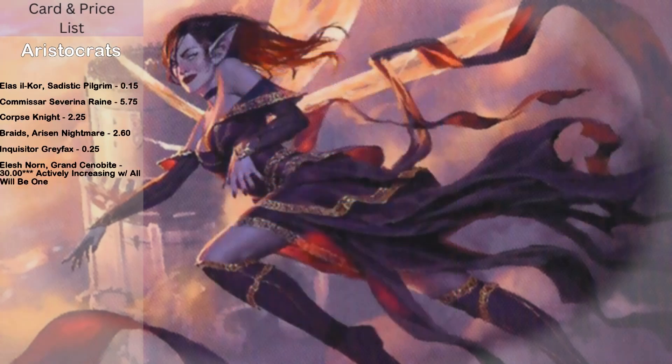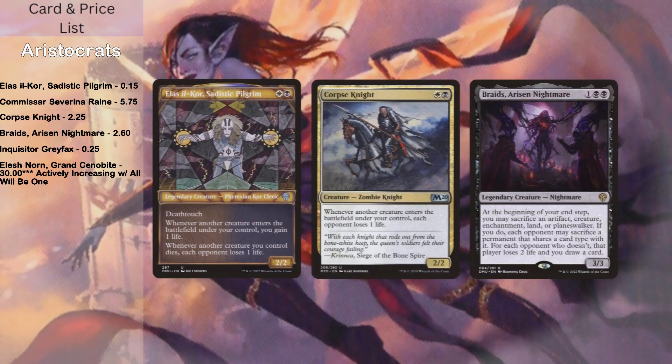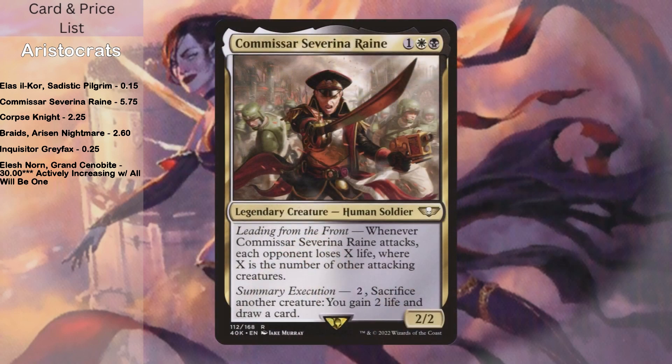Another sub-theme in the deck is a little bit of an aristocrat sub-theme. When you're making a lot of little creatures, they become disposable very quickly. Cards like Eloise Corpse Connoisseur, Statistic Pilgrim, Corpse Knight, and Braids of Risen Nightmare let you sacrifice creatures, gain life, and make opponents lose life. Life gain is also a sub-theme in the deck. Commissar Severina Raine — whenever she attacks, each opponent loses X life where X is the number of attacking creatures, which is really nice. As summary execution, sacrifice another creature: you gain two life and draw a card, a way to utilize creatures and draw cards. It doesn't have a tap restriction, so as long as you have the mana, you can keep doing it.